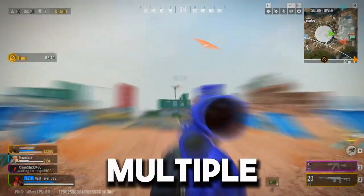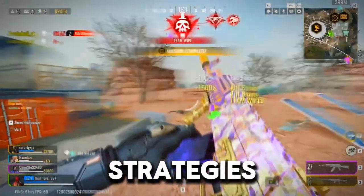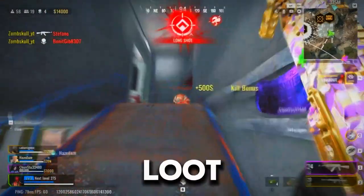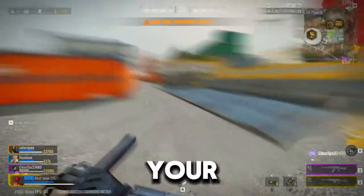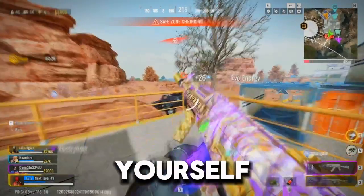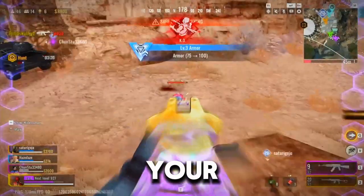Let's break it down even further. In Bloodstrike, you have multiple game modes like Battle Royale, Hot Zone, and Squad Fight. Each mode has its own unique strategies and playstyles. For instance, in Battle Royale, it's all about loot, teamwork, and coordination. You need to communicate with your teammates, plan your attacks, use your character's abilities, and cover each other. In Hot Zone, strategy becomes even more crucial. You have to defend yourself while trying to stay in the zone for points — it's a constant push and pull that keeps you on your toes.